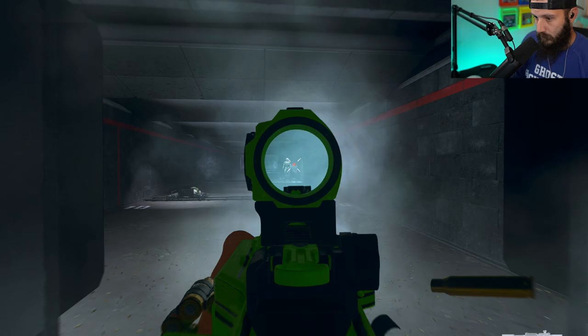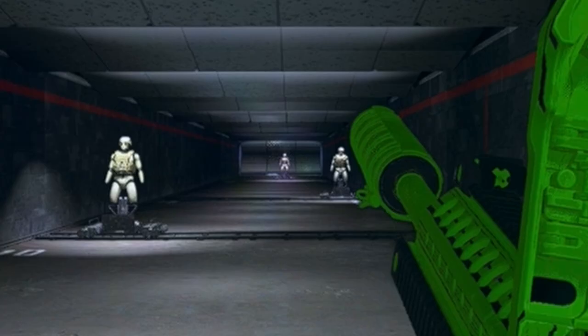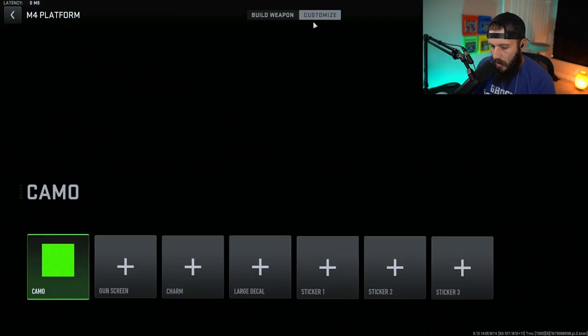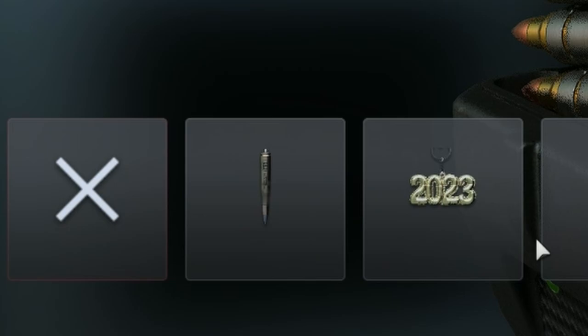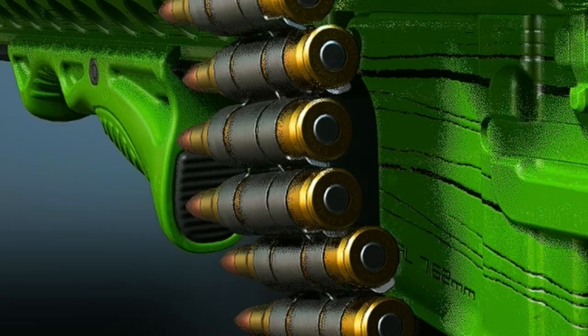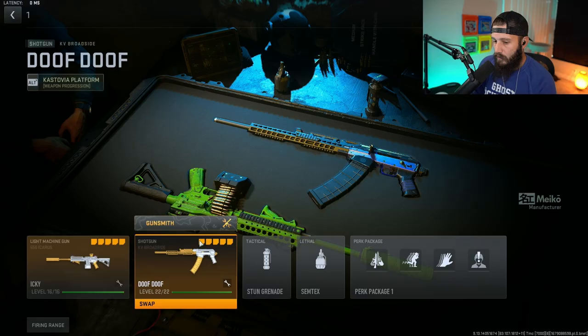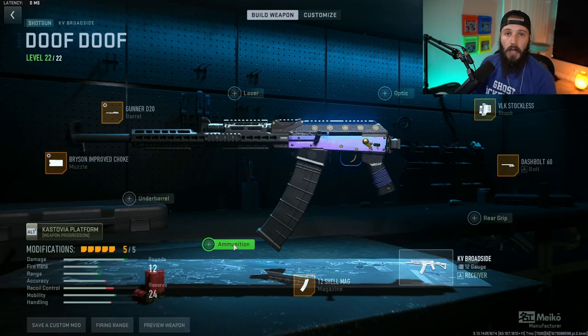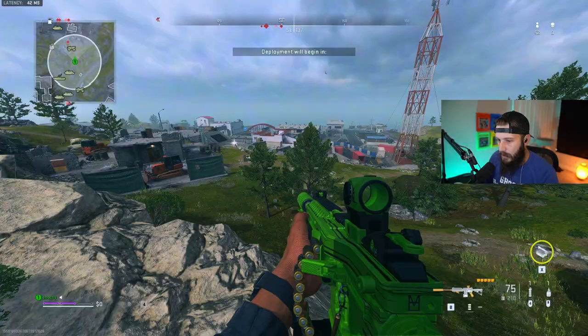Obviously, these are just bots in the firing range, so I want to take this to Sheik Island because I feel like that's where this is going to be the best. I'm also going to slap this charm on here with an extra 50-cal bullet, just because all of these bullets are not enough. And we're going to run it with the Doof Doof, minus the fire rounds, because those got nerfed. But the shotgun's still really good, and I have no shame.